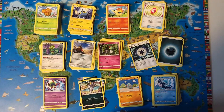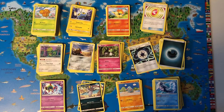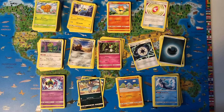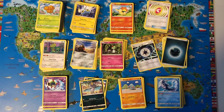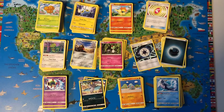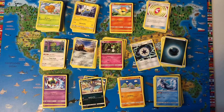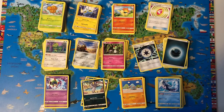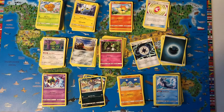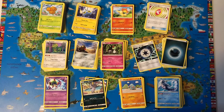So these are all the doubles, sorted by type: Grass, Electric, Fire, Trainer, Normal, Steel, Fairy, Psychic, Ghost, Poison, Dark, Fighting, Water — and the combined one has the most, with memory energy as the leaves.